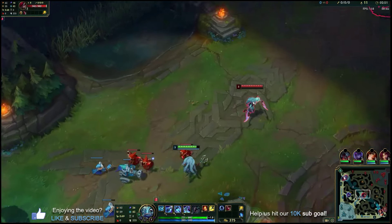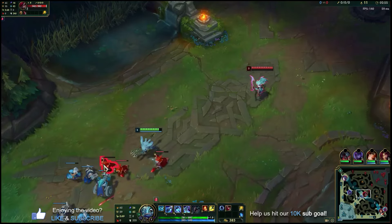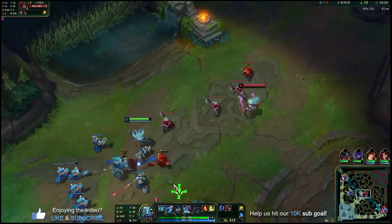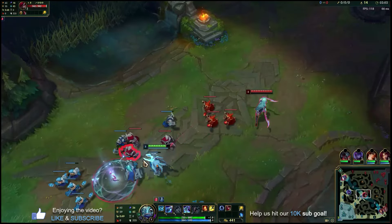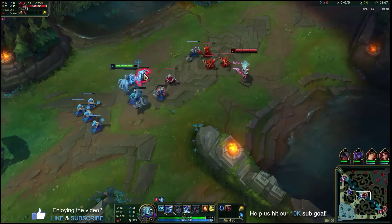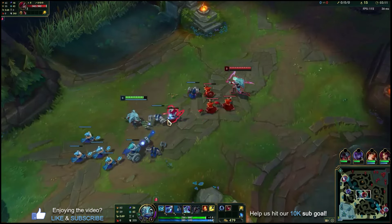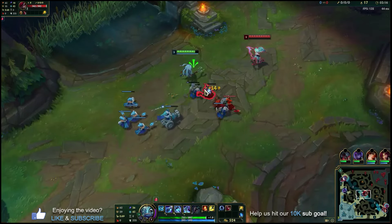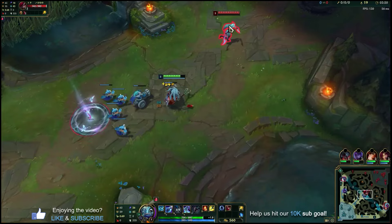That's our level three. We're going to look to trade into her because she doesn't have her Q. So at least we'll try and get her off this wave. I have to be careful that once I go in, I make sure I don't E back on one of her daggers — that would be the big no-no here. I'm going to wait for my W to be up in a few seconds before I go for a trade. I actually have a lot of minions here, so I think I can be pretty aggressive. She's playing quite passive.